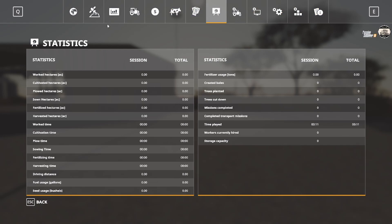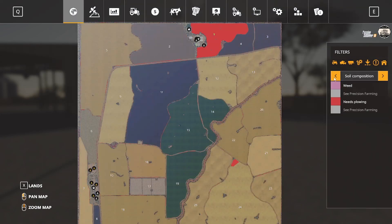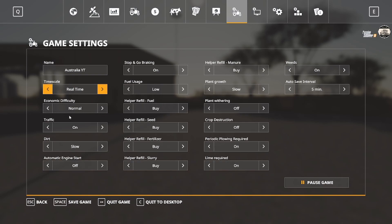We are going to be playing with Precision Farming, so if anybody's familiar with that — some stuff that used to be in fertilized you now have to go to Precision Farming to see, same thing with lime. I do have Weeds enabled. I'm not sure if it'll be worth fooling with — on some other maps weeds grew so fast you couldn't keep up. Economy is going to be normal, traffic on, dirt slow. I don't like automatic engine starting. Plant growth is going to be slow. No plant withering, no crop destruction, but we are doing plowing, lime, and weeds at least temporarily.